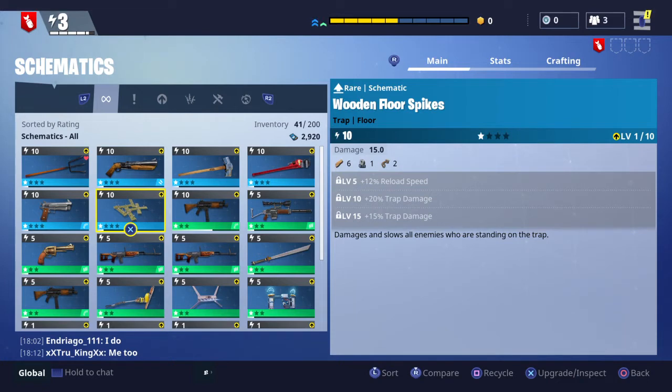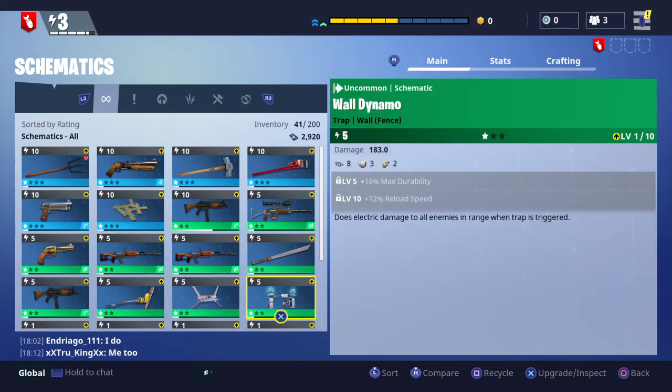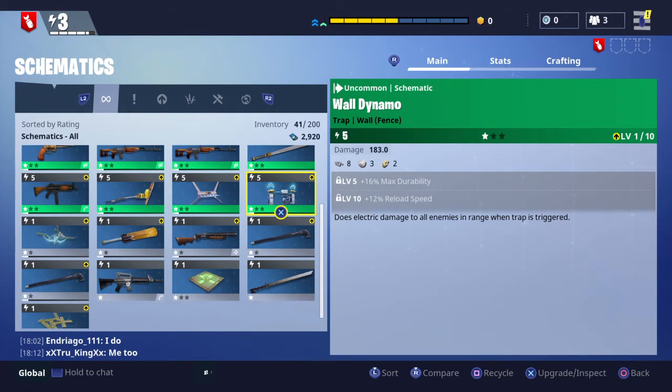You have the wooden floor spikes, which basically damage zombies as soon as they touch them. Then we have the walled dynamo, which is gonna deal electric damage to all enemies in range when the trap is triggered.